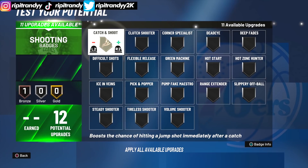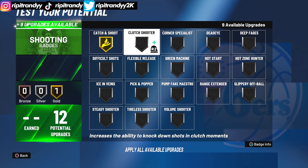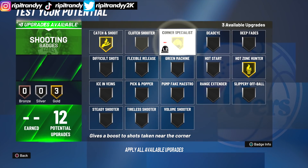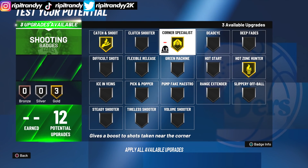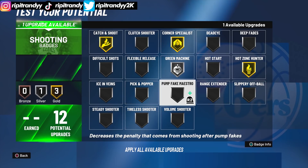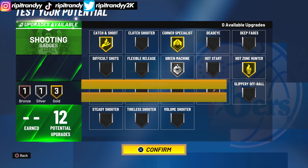Then the 12 shooting upgrades. Gotta put catch and shoot on. Gotta throw on hot zone hunter. Probably corner specialist gold because you're not going to be the primary ball handler, so you're probably going to be in the corner a lot of the time. I would say green machine silver and range extender bronze — why not?